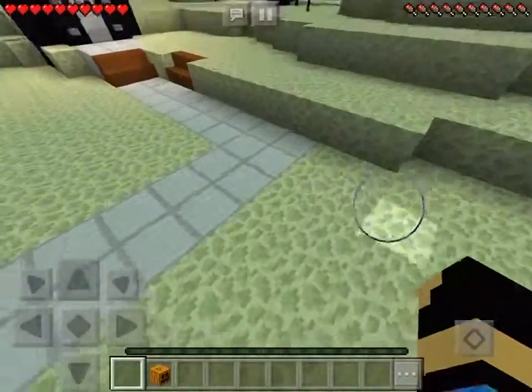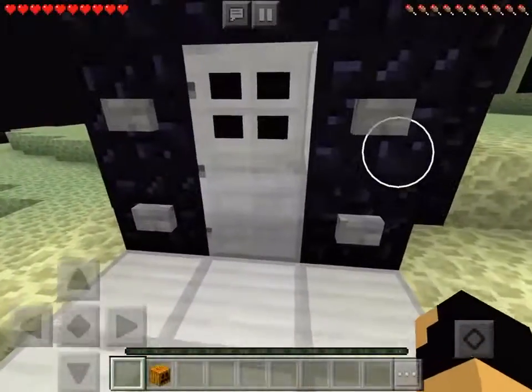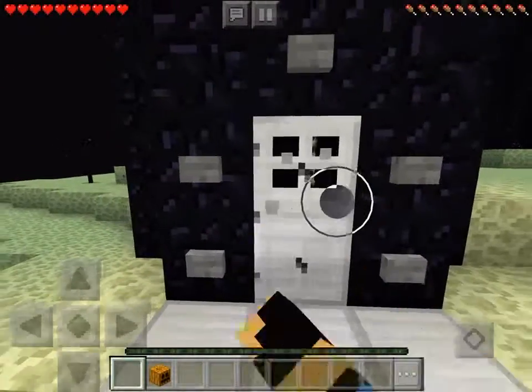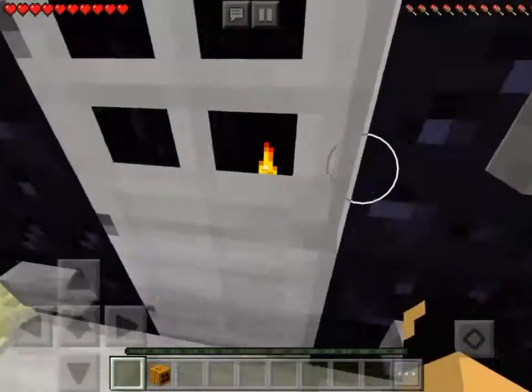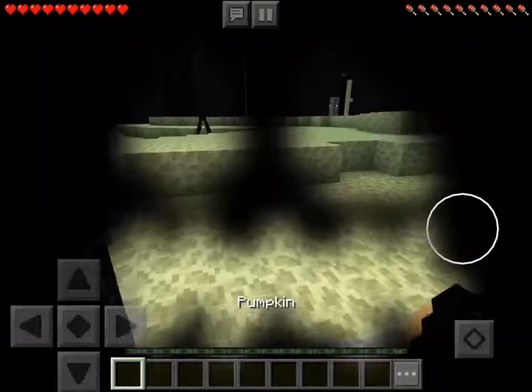I don't have any weapons with me and I don't have my armor on — I took it off, it was really uncomfortable. Oh my gosh, there's a really bad glitch: redstone doesn't work in the End! I'm putting my pumpkin on so I don't have to worry about the endermen. Let me see if this actually works.